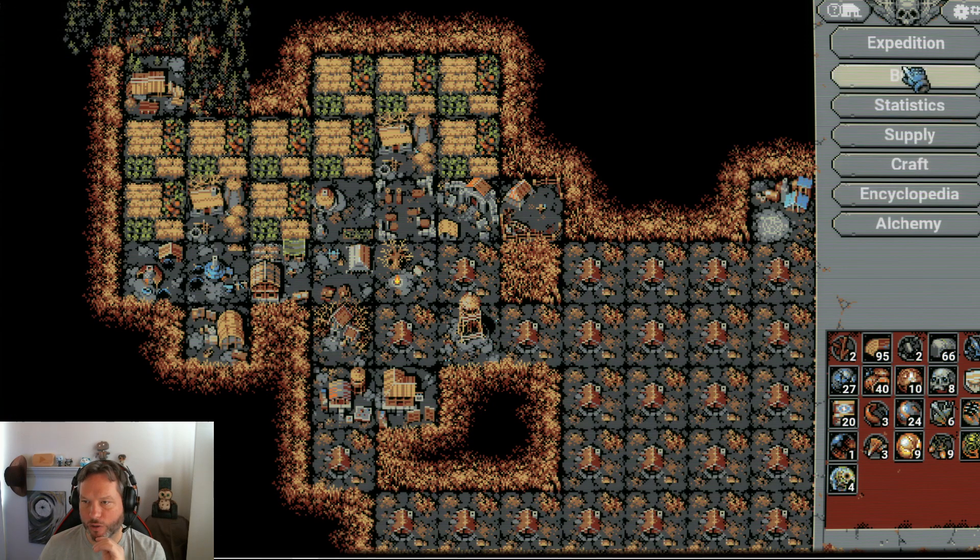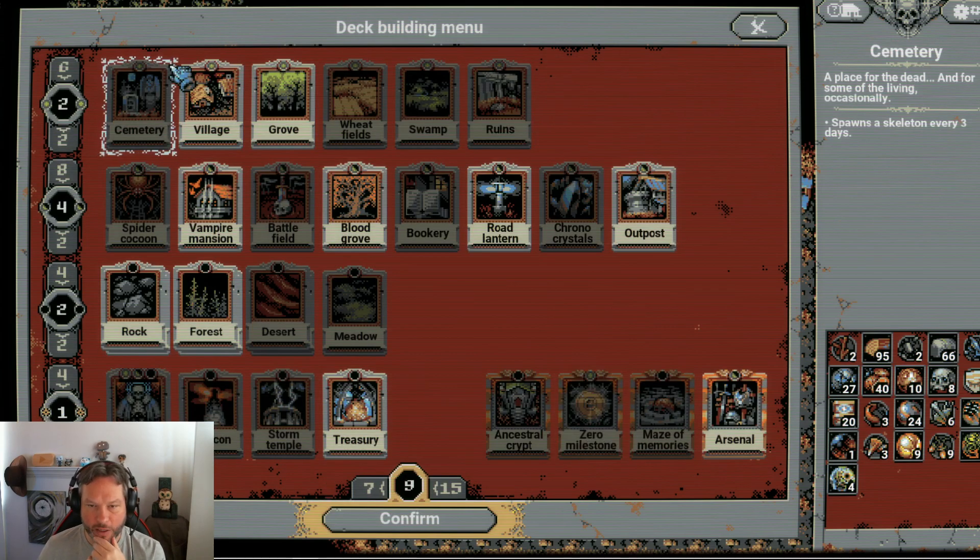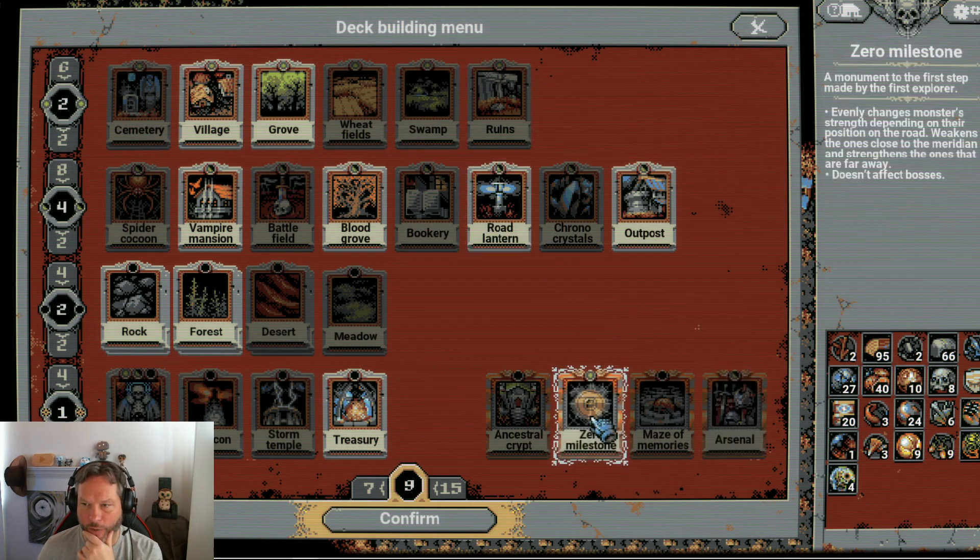If I go into the expedition, let's go see the new cards. There's the Zero Milestone card. What does that do? Evenly changes monster strength depending on their position on the road — weakens the ones close to the meridian and strengthens the ones that are far away. Does it affect bosses? So you put this somewhere on your map and the closer the creatures are to it... it doesn't affect bosses. That's interesting.